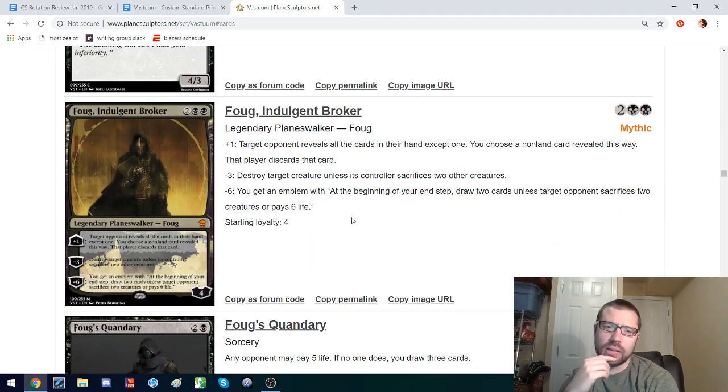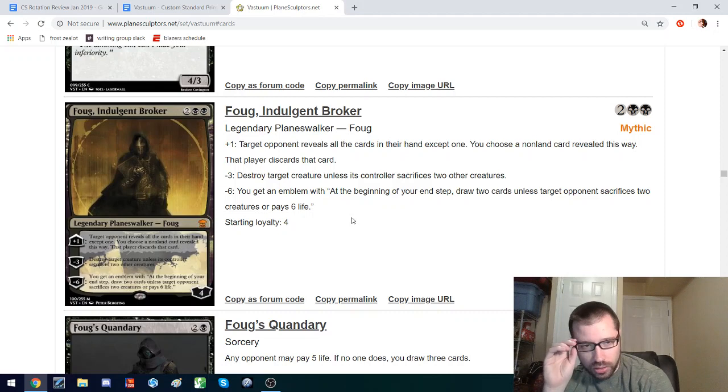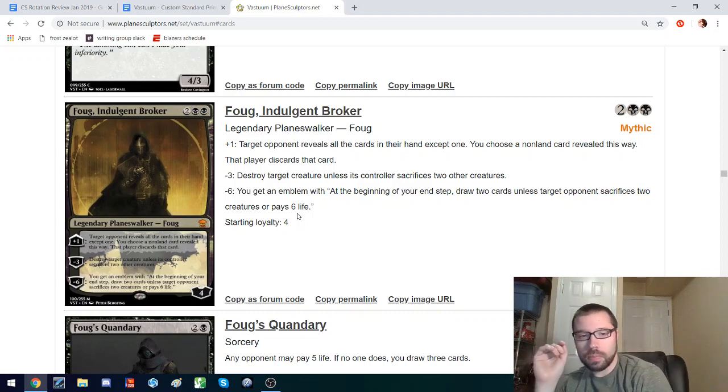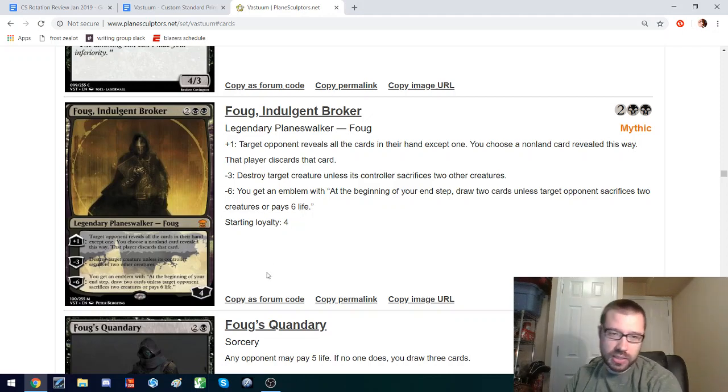Fug Valg is a Black Planeswalker that seems very good. The plus-one has them reveal all the cards in their hand except one — they can always protect one card — and you choose a non-land card they have to discard. It's interesting that if they only have a land and a non-land, they can just reveal the land and you can't make them discard it. However, you're getting a card with a plus-one on a four-mana walker, which is pretty strong. The minus-three lets you destroy a creature unless they sacrifice two other creatures — a lot of times that will just read 'destroy a creature.' However, with the wide format we have, it might not be exactly as good as you want.